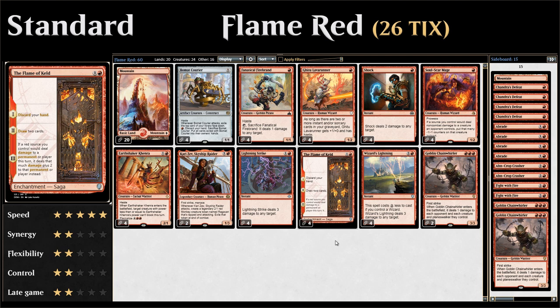On the second chapter, after we take our draw step on the following turn, we'll get to draw two additional cards, so the Flame of Keld helps us look for more action to finish off our opponent. On the third chapter, if a red source we control would deal damage to a permanent or player this turn, it deals that much damage plus two instead.